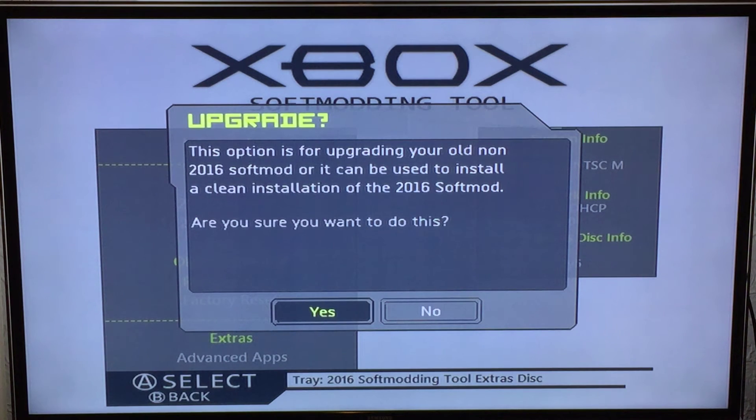You get a choice — yes or no. No will take you back to the menu, yes will proceed with the upgrade. As it says, it will upgrade an old non-2016 soft mod to mine. You can also use this option to install a clean version of the 2016 soft mod — if you've been changing NK Patcher settings and want to get back to the original version you installed, you can use this option to do that as well.